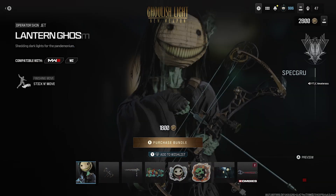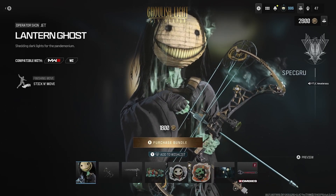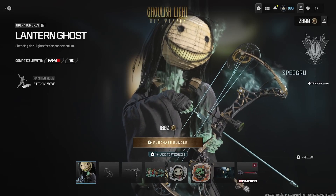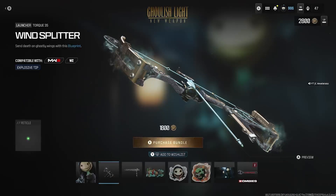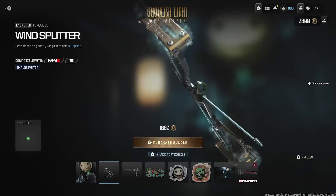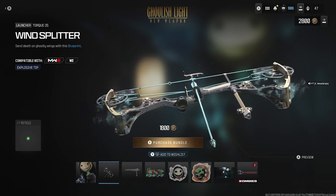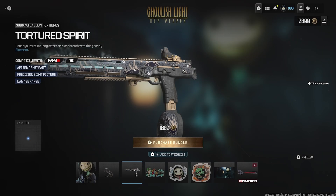Overall, for 1800 COD points, I can't even lie, this bundle is definitely worth it off the bat. First off, that Lantern Ghost operator skin looks creepy as hell — got the zombie skin but pretty much glowing with some decay smoke, which is gross but lit at the same time. You also get the instant unlock for the Torque 35 launcher, which is the new launcher for Season 5 Reloaded, called the Wind Splitter. It also has that smoke decay coming off the crossbow.